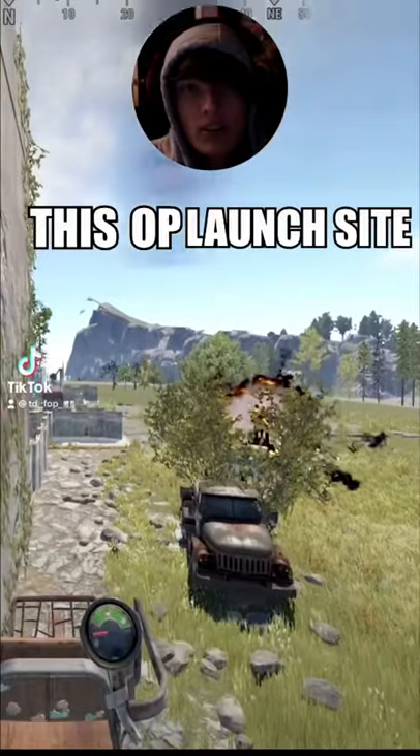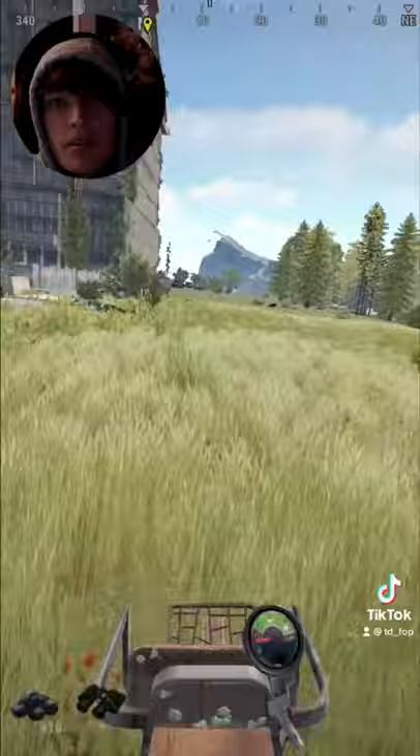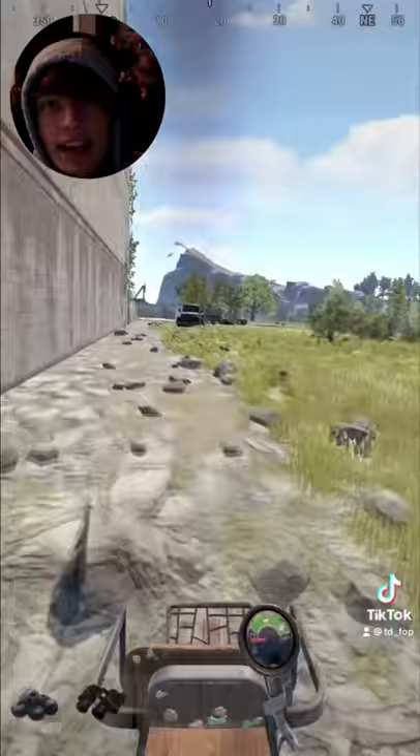This OP launch site method allows you to loot the top of launch with no cards. Make your way to the back of launch site. Once you're at the back of launch site, stay low to the ground and hover to this spot.